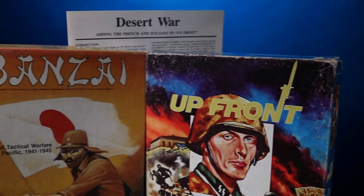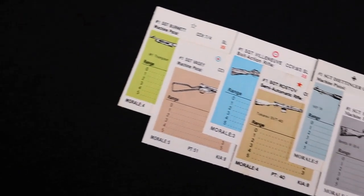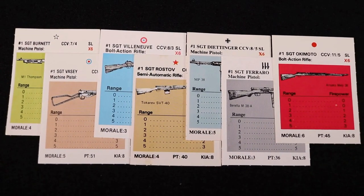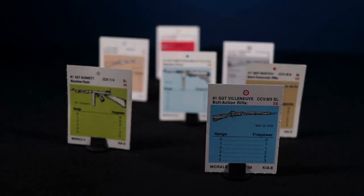Upfront and its expansions Banzai and Desert War offer soldiers from the seven major nations that participated in World War II: the US, UK, France, Russia, Germany, Italy, and Japan. Originally released by Avalon Hill, Upfront is now offered by War Games Vault, and the base game consists of the following components.